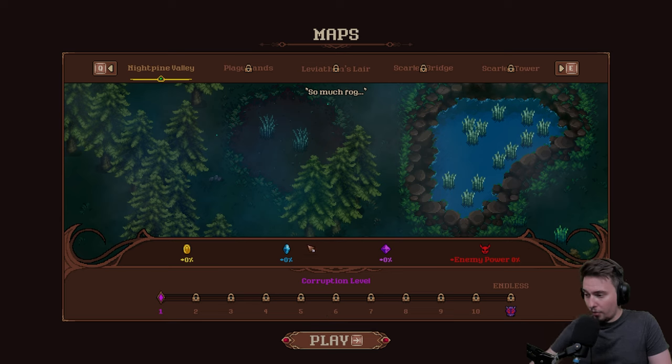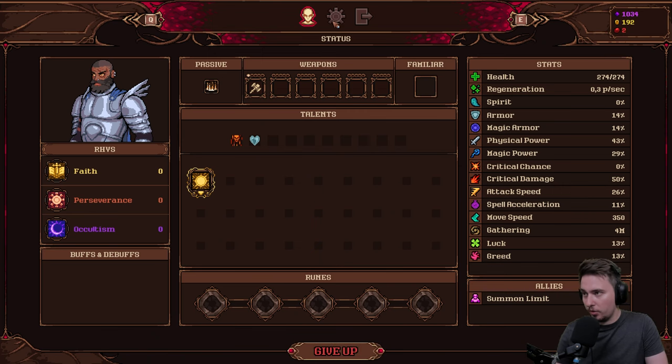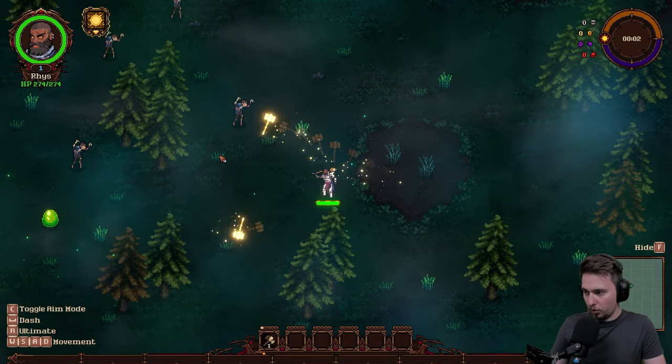We got the first map: Nightwine Valley, and we are on corruption level one. Let's go play. There are a ton of character options — Scarlet Sword Bloodmancer, Crimson Ride Bloodmancer — it's just incredible how many there are. Before I do anything, the sound feels like it's too much, so let's lower it a little bit. Auto-aim on — okay, let's do it for now.